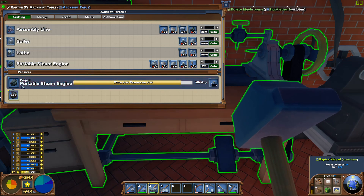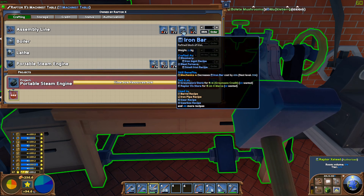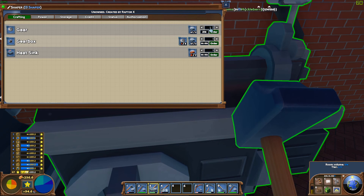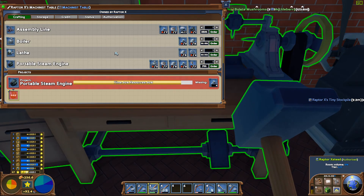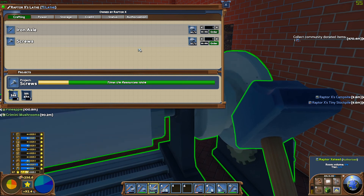Once our portable steam engine is completed, we will be able to pop that into the assembly line. So we're going to need another seven screws, another six iron gears, then that portable steam engine, and seven iron bars. We've got those. Let's go ahead and make the gears. Six gears cost seven iron bars. And then we're going to go ahead and make another seven screws, that will cost us eight iron bars.